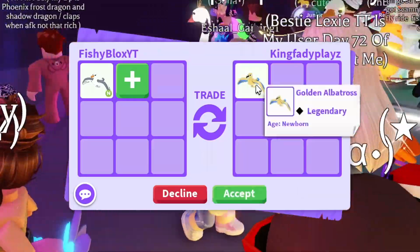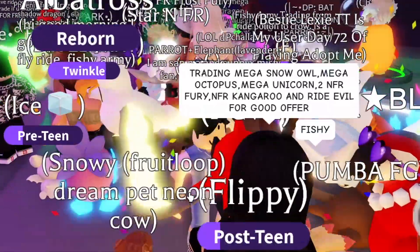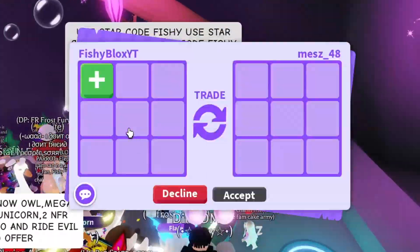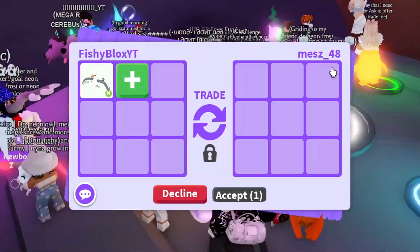We have a golden albatross offer — I think I've declined a few of those already, so we're gonna decline that. Wait, someone has like a mech — oh no, it's a neon mouse or golden rat.